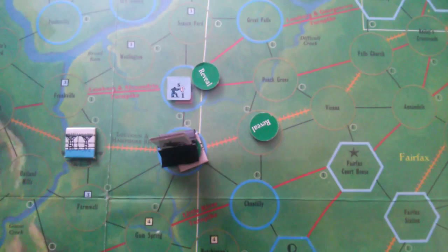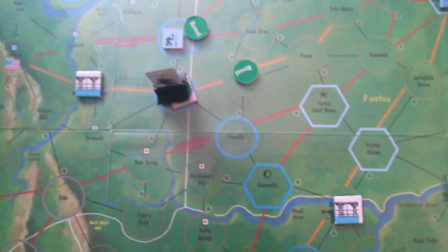Now we enter rounds because we have active union units on the board. The first thing in rounds is to determine initiative. We go to the initiative table, look at the Union Awareness (now two), and roll a die. Initiative is with Mosby, which means he gets to perform an action first in the round.